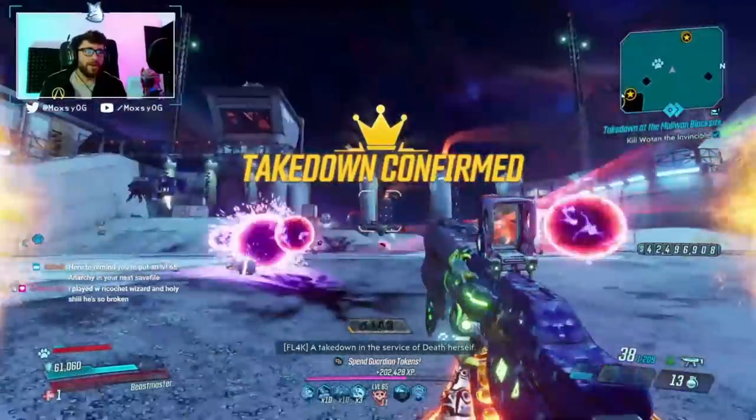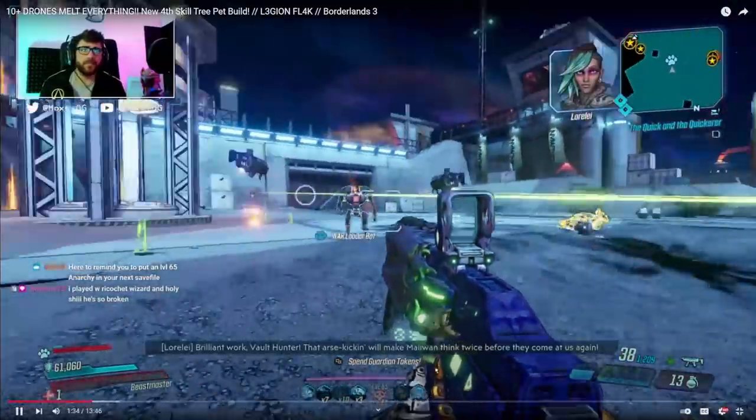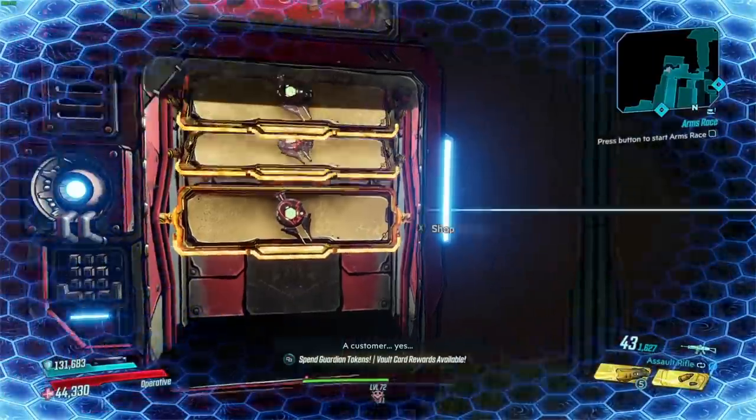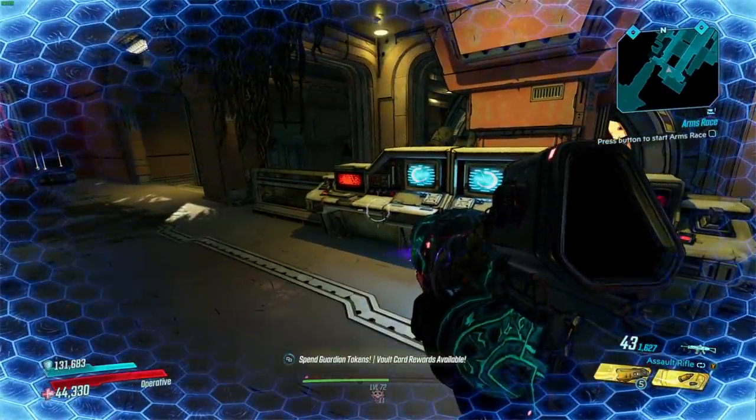That's definitely the best item this week. It's an all-right week overall, but if you're a Flak main this is a must-pick-up — grab the Messy Breakup and go into the purple tree. I'll have my Flak pet build that uses the Messy Breakup in the description. That's it for the vending machine — catch y'all in the next one, guys. Take care, peace.